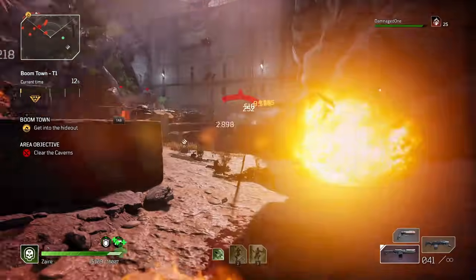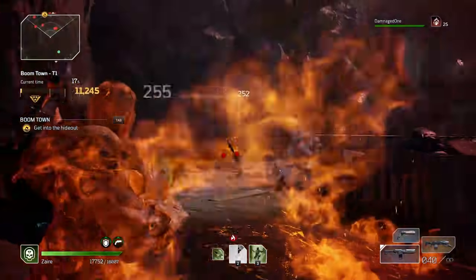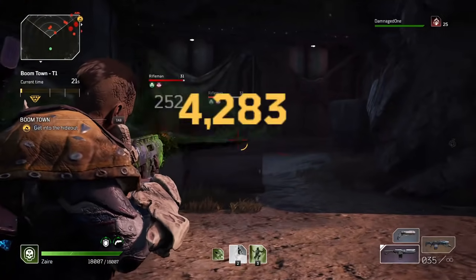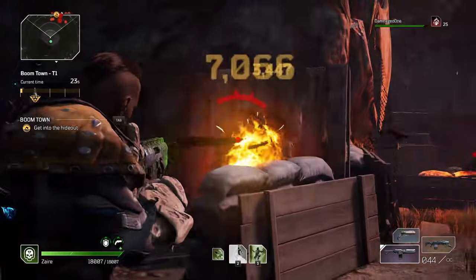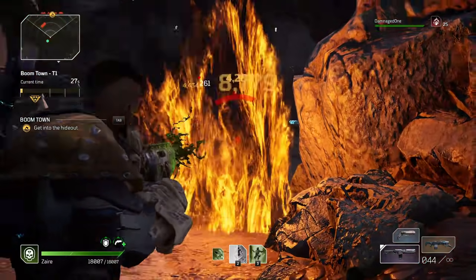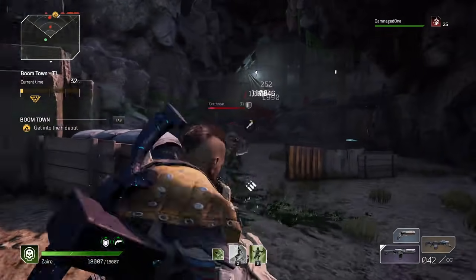Once you've finished each expedition and open the drop pod to get the rewards, that's when the person being boosted gains their XP. The XP stays pretty consistent — my friend was gaining one level per expedition completion. If you're completing each expedition on Tier One, you should be able to smash them out in about five or six minutes per mission max.